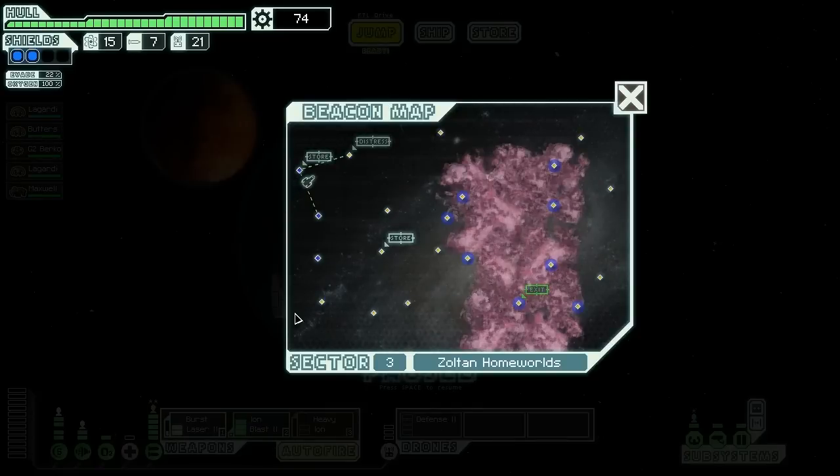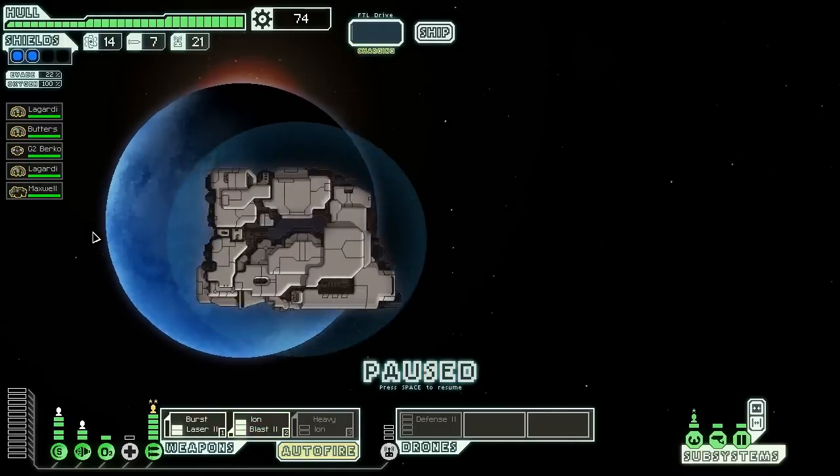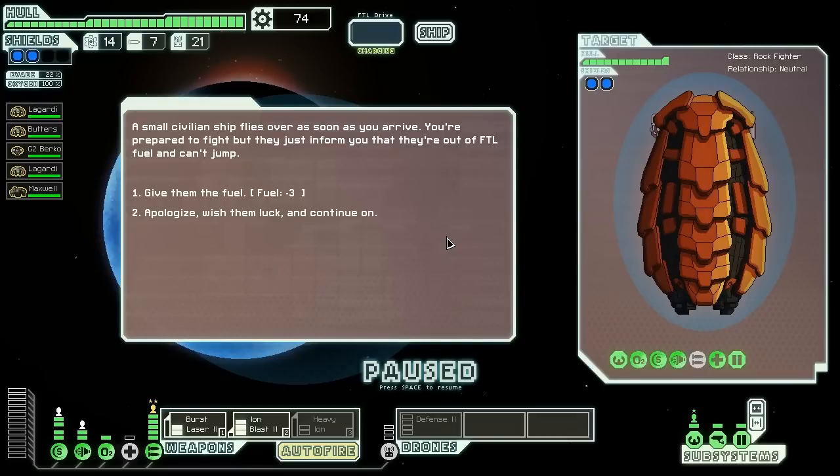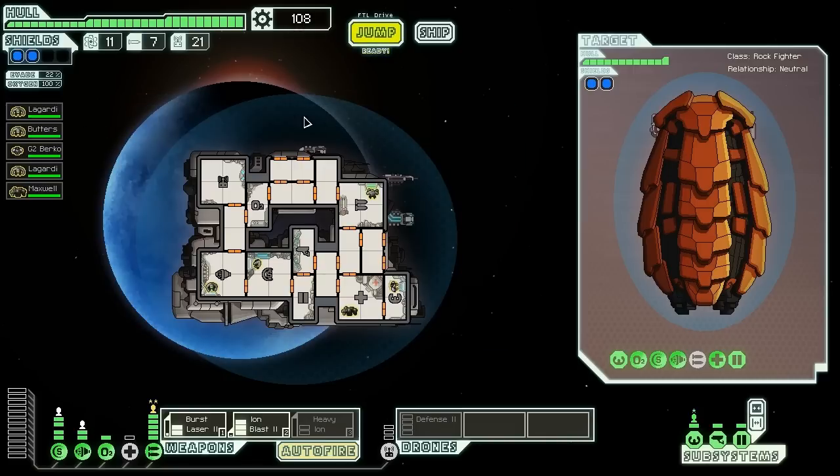A small civilian ship flies over as soon as you arrive. You're prepared to fight, but they just inform you they're out of FTL fuel and can't jump. I'm somewhat low on fuel, but there are sometimes good results from helping. Sometimes they just fly away, but I'll give them free fuel in hopes of getting something good. They give me 34 scrap — that's 28 net scrap for me in total. There come the rebels, but I think I have just enough time to visit the store.